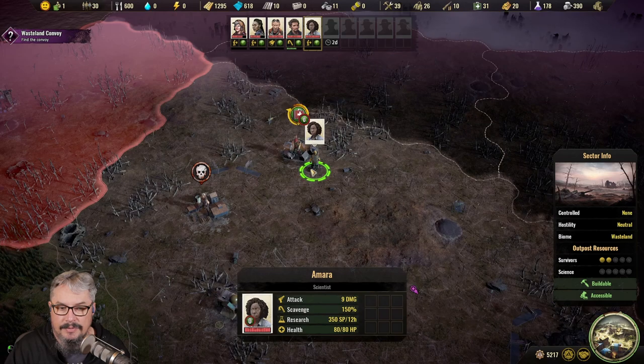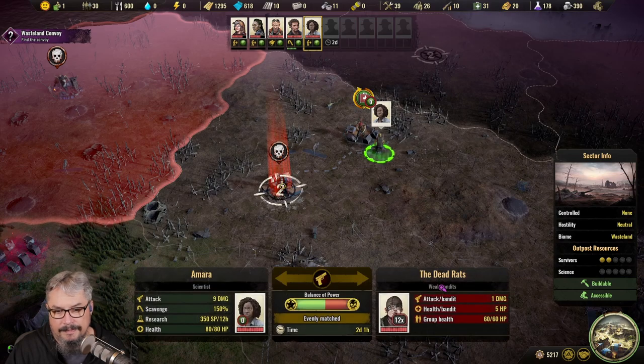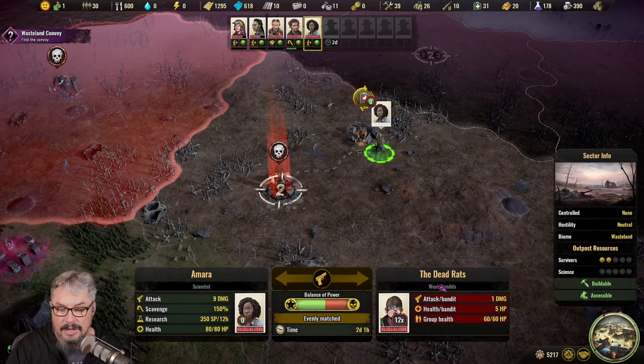Other things we can find on the map are bandits in particular locations. We can go and fight them. If we grab a specialist and highlight over the top of them, the cursor turns to a crosshair. If we right-click, she'll run over there and start a gunfight. What you want to look at is comparing your stats to the bandit stats. The game gives you a balance-of-power indicator — we are on the left, the bandits are on the right.